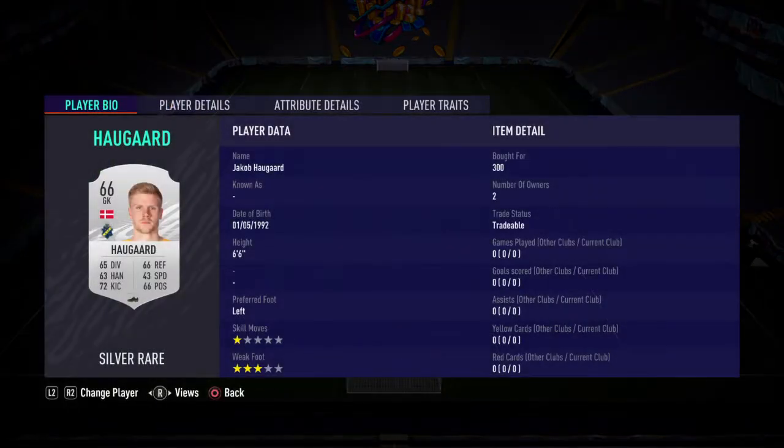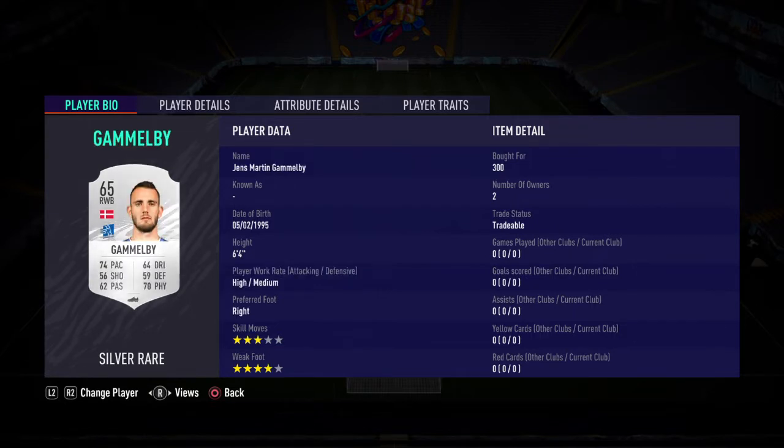it's the exact same story - you need 50 Chemistry. We went for a Denmark team, and all of these cost 300 coins.